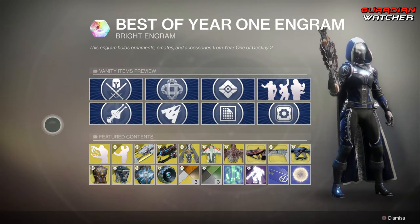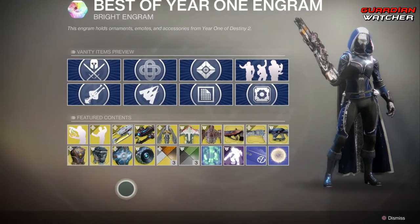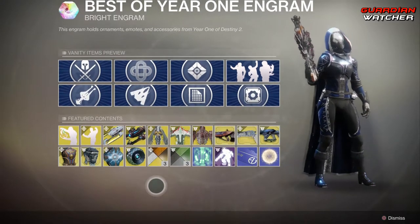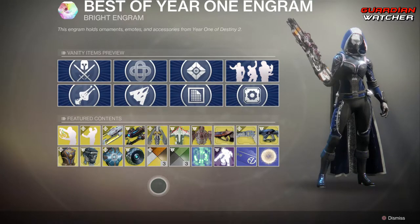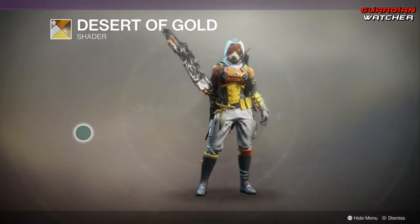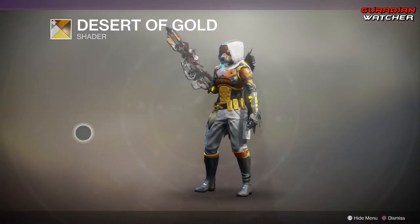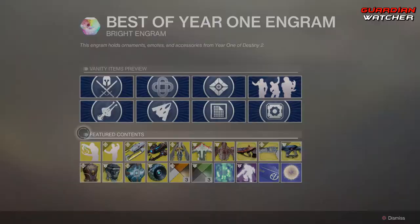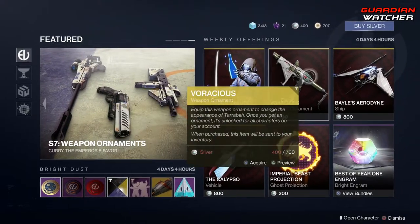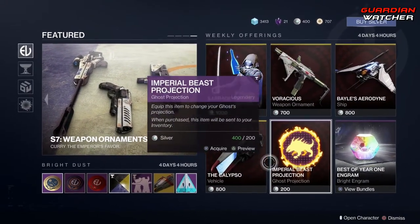One thing to notice that Bungie did update when it came to the Season of Opulence is shaders. As you can see now, shaders are a little bit different — they have a colored rather than matte look prior to the Season of Opulence, and a lot of them also have textures as well. Now, if you guys ever played Anthem, this layout literally was taken out of the Anthem book. All of this requires silver.